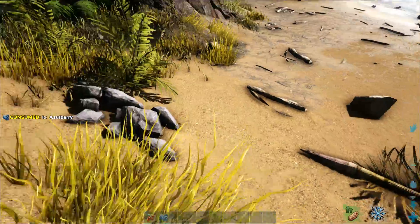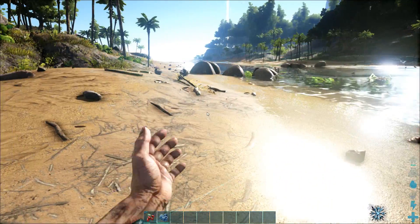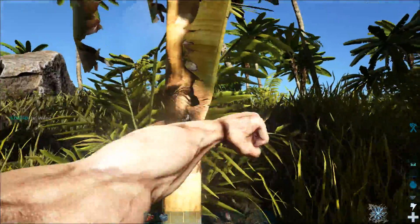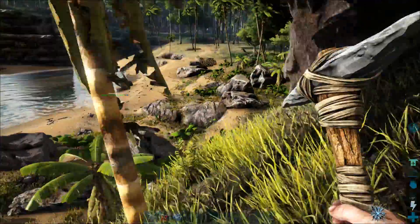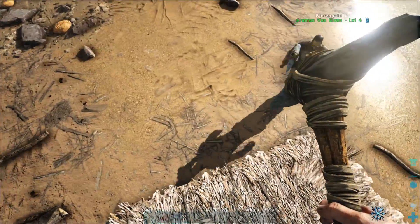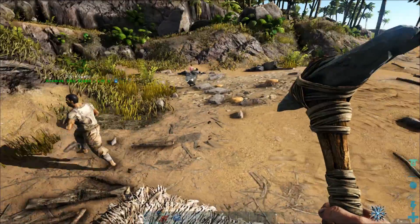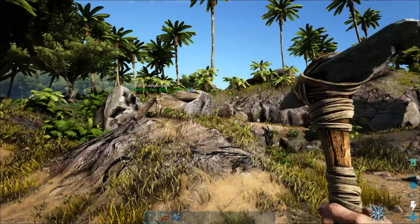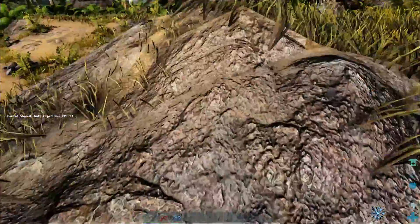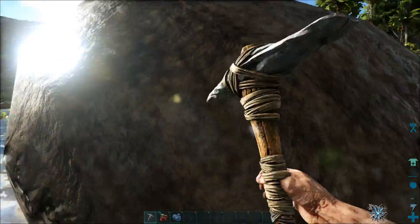Every survivor starts with one particular blueprint and that is a stone tool. In your inventory on the left panel you should see inventory and crafting — you can flip between those two panels. I'll start getting us a camp. This is a new world, literally fresh. Put down a nice little thatch foundation on the beach. There are two main harvesting tools: pickaxes and hatches. Pickaxes get more meat from animals, more flint from rocks, and more thatch from trees. Axes get hide from animals, wood from trees, and stone from rocks.